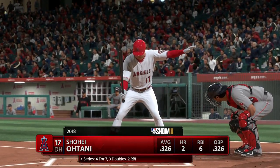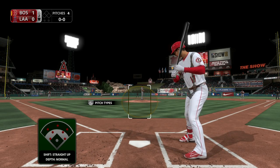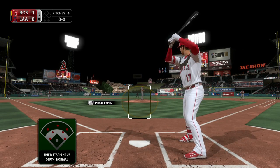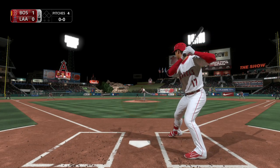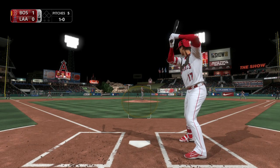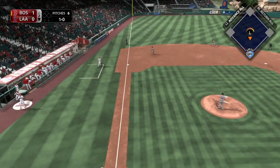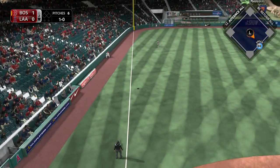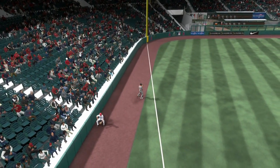Next up, the two-way Japanese import Shohei Otani, leading off as the Angels' designated hitter. Ready with the first pitch, here it comes. Missed with a breaking ball. Lifted the other way down the left field line. On the run is Benintendi, and he makes the catch in the corner.